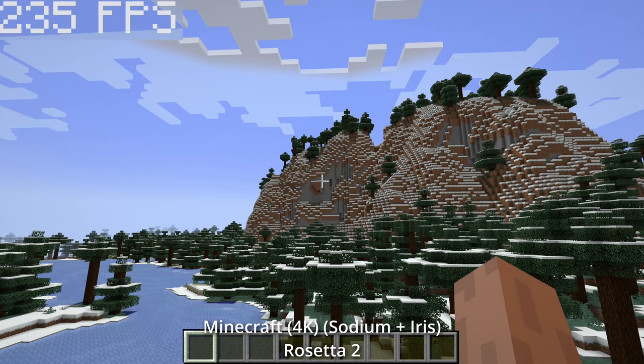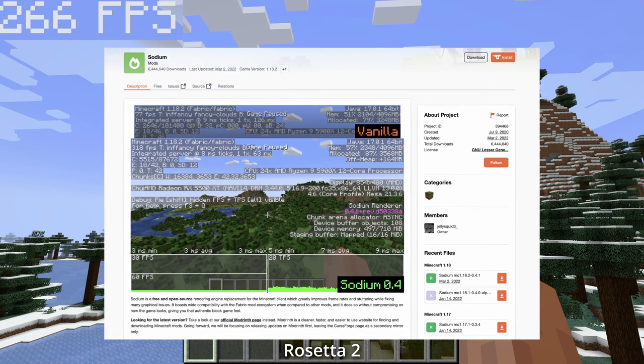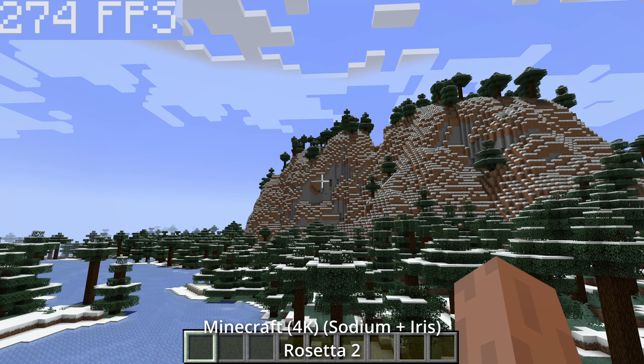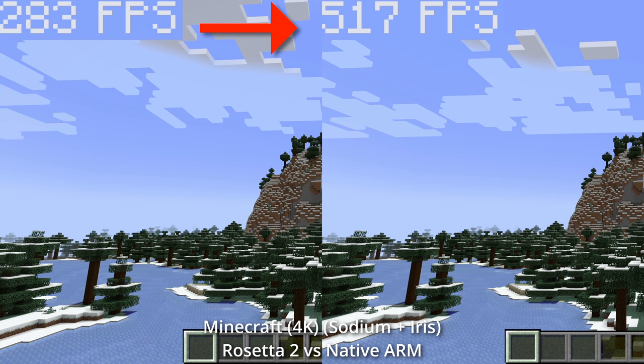But you might be asking yourself, do I need to go through all the trouble of running the ARM version if I can just run a performance enhancing mod like Sodium, where we could easily get a respectable framerate of 250 FPS on the Rosetta 2 version. However, we can run the exact same Sodium mod on the native ARM version of Minecraft, and we are literally doubling the performance just from this simple trick.